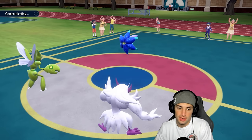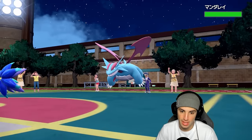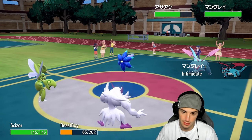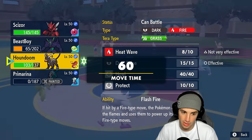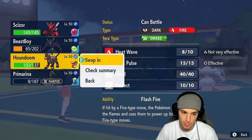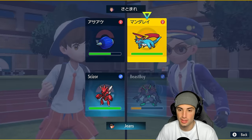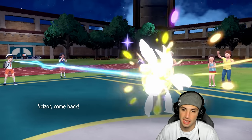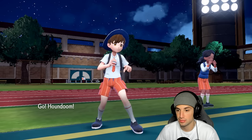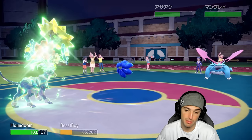They bring out Salamence, which is a little tougher on our end. I'm going to paralyze it. And I'm going to hard swap into Houndoom — I doubt they go for another Sludge Wave. I could protect but I'd rather hard swap just for the sheer fact of getting my attack stat back. I'd rather sacrifice Houndoom more so than anything. If I can Thunder Wave both of them I can maybe get some speed control going.